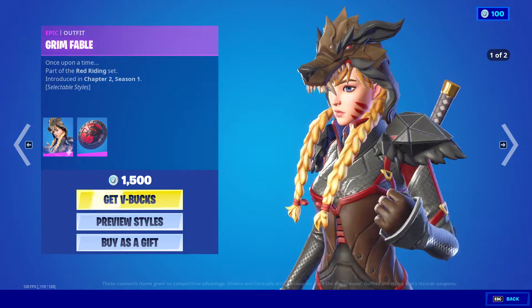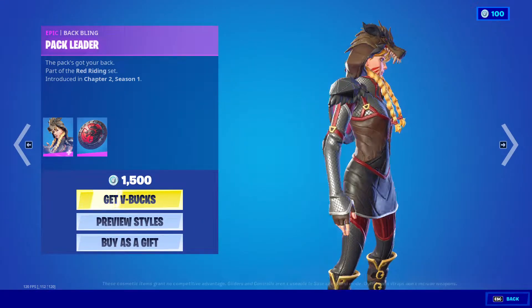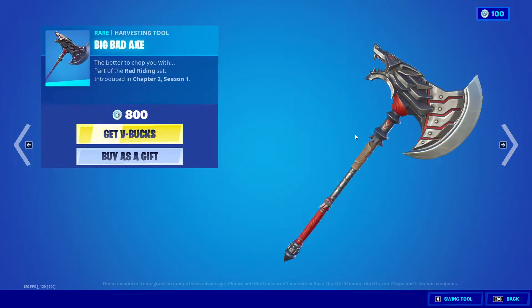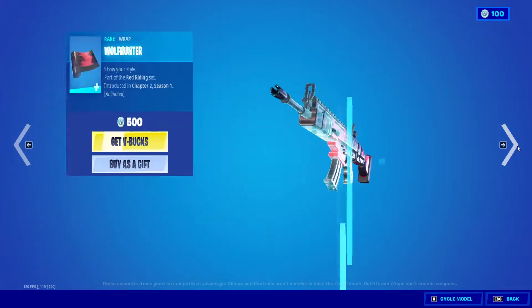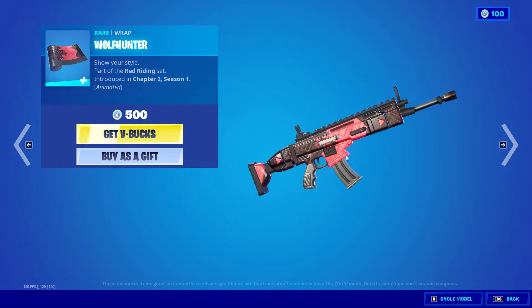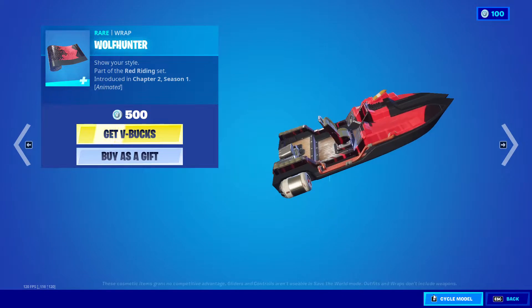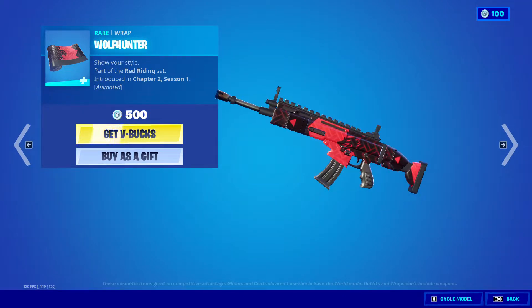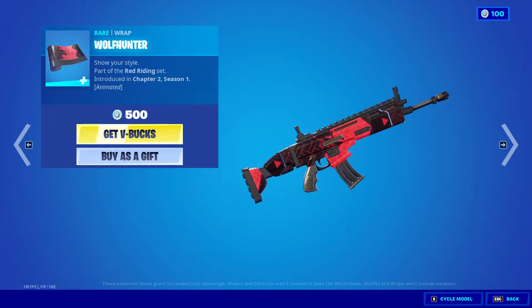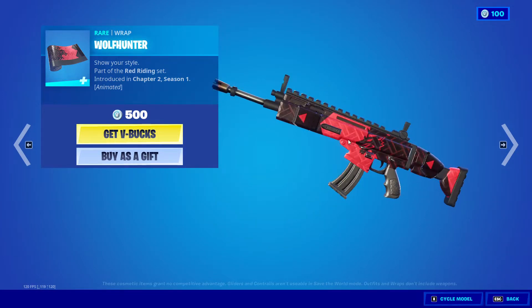We got Grim Fable back with two added styles, the backbling Pack Leader, and the Big Bad Axe. He's also back with the Wolf Hunter wrap — nothing too special here. I was first wondering how it's reactive, because the animated feature is very subtle, like you can barely see it.